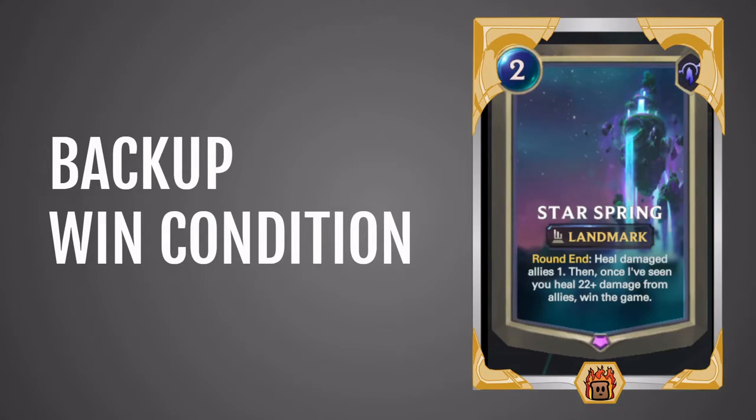To finish things off, I just wanted to give a quick shout out to the Starspring. You can pick this up by itself in shops many times, or if you see Soraka as a support champion, definitely go for it. This gives you a backup win condition — it's very nice to have it healing your allies consistently, and it's very easy to trigger and you can win games with this without too much difficulty. Especially if you get Regenerating, which counts as a heal — if you put that on Tahm Kench, you can win games very quickly with this. So if you see this in game, try it out — it will definitely win you games.